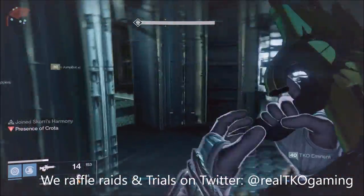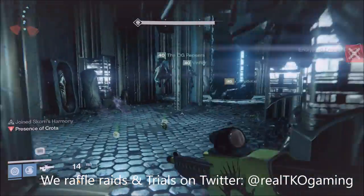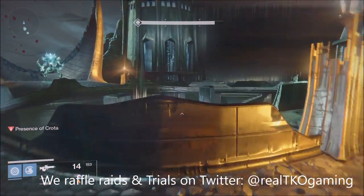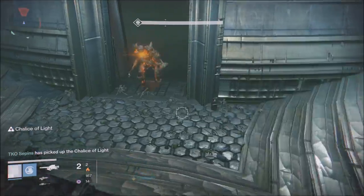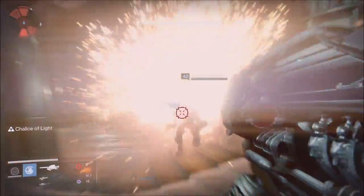Now let's get into this. For weapons: primary, you want to have a scout rifle. The Burning Eye is probably the best one to use — you get it from Trials of Osiris, it's an awesome gun, and we have the Adept version as well. For secondary, you want a sniper rifle with high impact; I used a Thousand Yard Stare. And for heavy, you want to have a Gjallarhorn. If you don't have any of these weapons, it's okay — just use something similar.